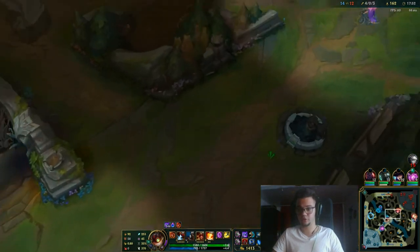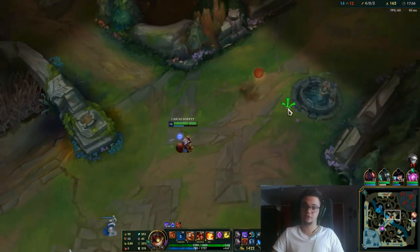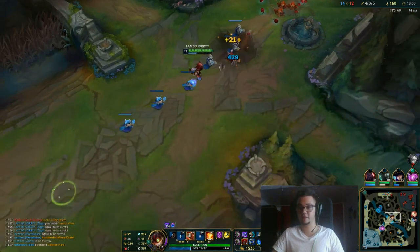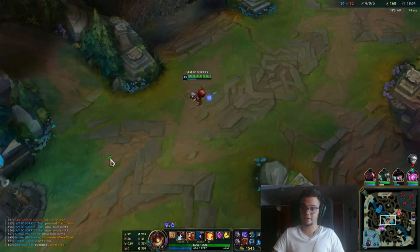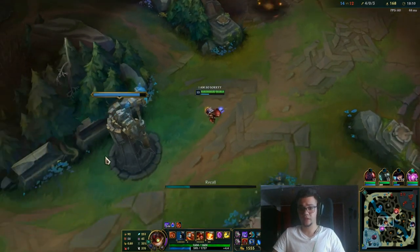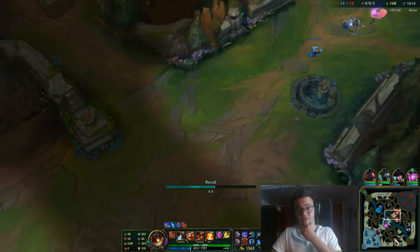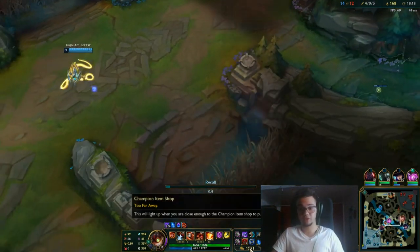You gotta use your ult in scenarios where you only need to push a wave. For example: three enemy champions with a large wave just killed your bot lane and now want to take the tower — you can just ult there, and congrats. Not only do you get lots of CS, you also save the tower, and you can keep pushing mid lane. If two players die in the bot, maybe you can now pressure the enemy mid laner even without ult.